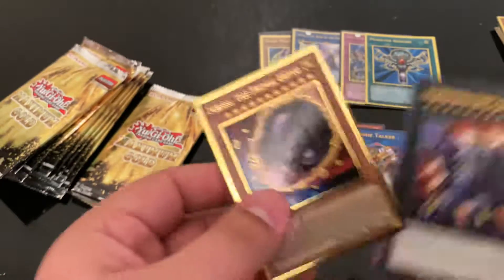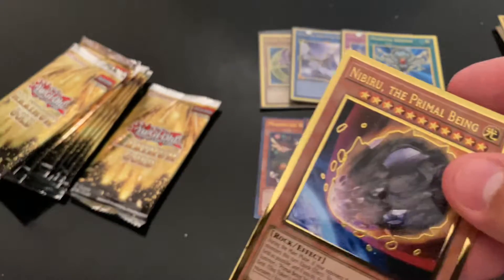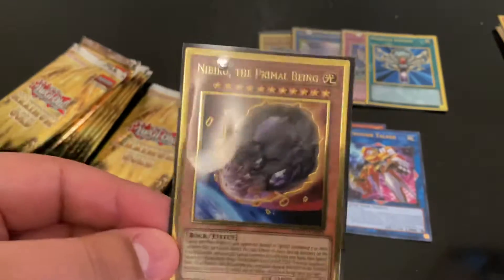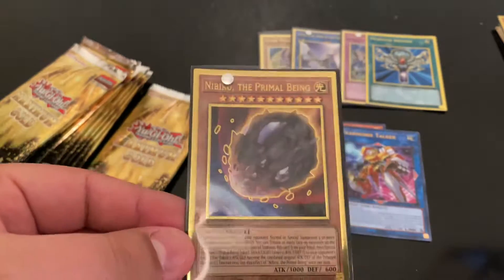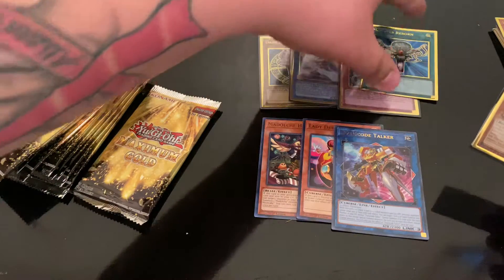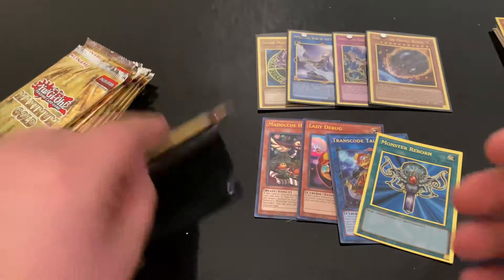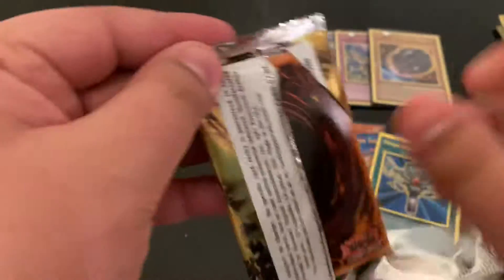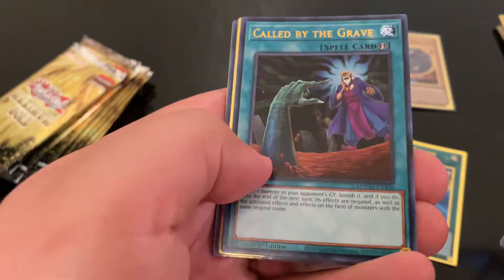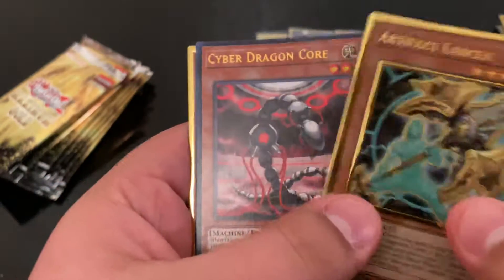Nibiru! Okay, I was also looking for this. I had a playset of him — and ashes — and I sold all of them right before the set came out because the leaks showed that this set would have Nibiru and Ash. So I believed them and went and sold my copies figuring they would get cheaper. I just sure did — Called by the Grave, I sold my copies a long time ago.